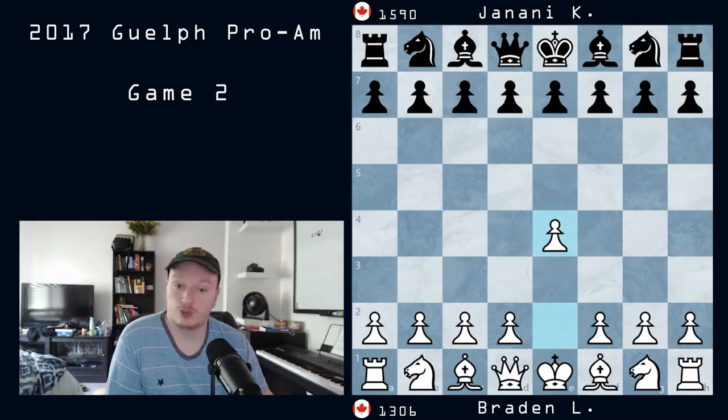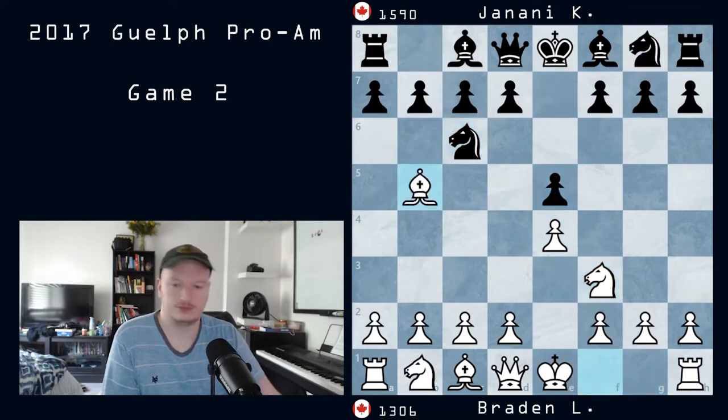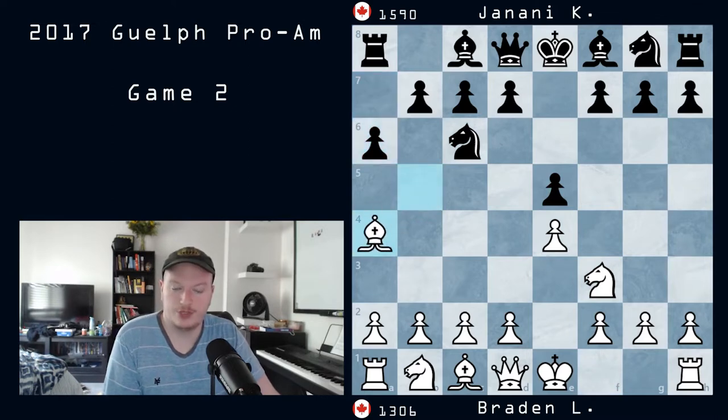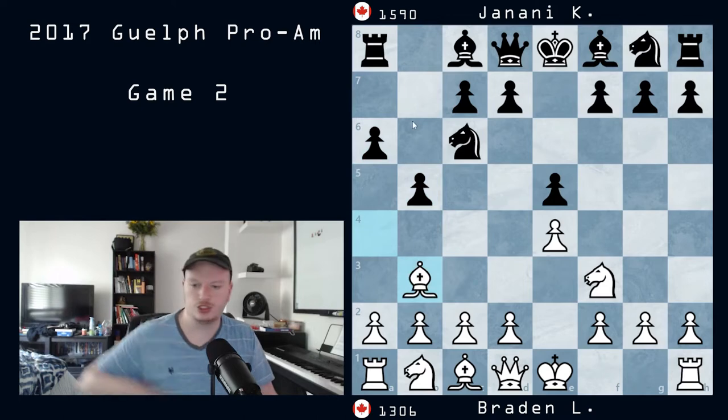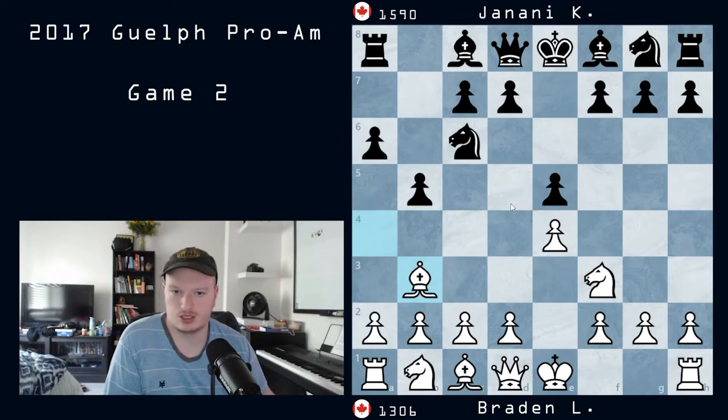So e4 was played, e5, knight f3, knight c6, and bishop to b5 — this is the Ruy Lopez. We see a6, bishop to a4, and now b5, bishop to b3. This is just a normal Ruy Lopez where they played an early b5 instead, but this is all still fine. They just develop normally — they can play bishop e7, then knight f6, then castles.